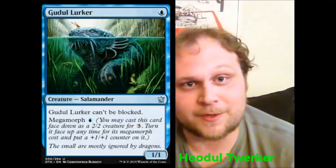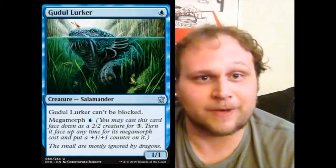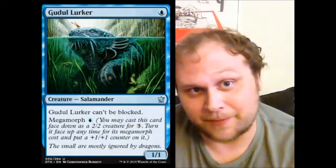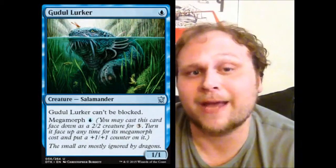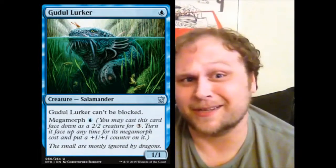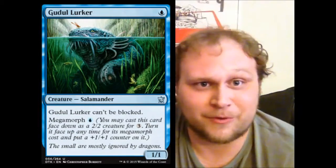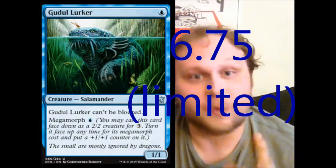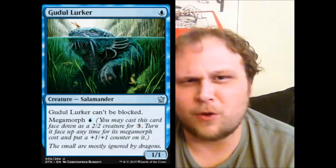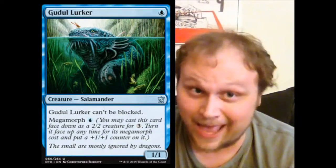Gudul Lurker — I like creatures like this. He's just a one-mana 1/1 unblockable. You can Megamorph him for just one blue mana. I'm a fan of stuff like this. Invisible Stalker he ain't, but I like little unblockable creatures that you can build a battleship out of — though it's not a safe strategy. This probably won't see standard play, but with all the enchantments running around, especially in Fate Reforged, this will see limited play and will be a good card there. I give this a solid 6.75.